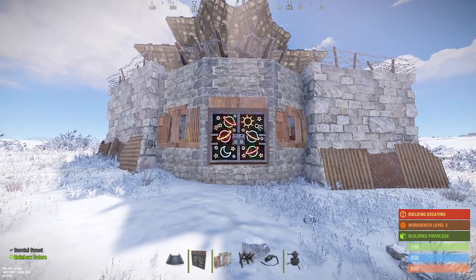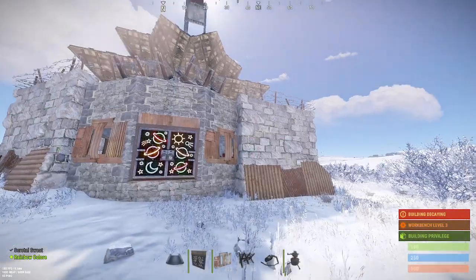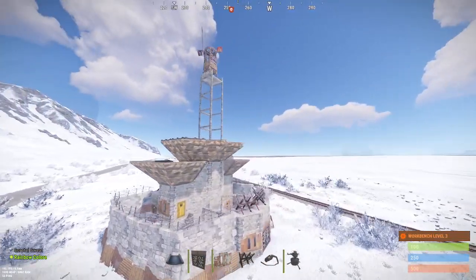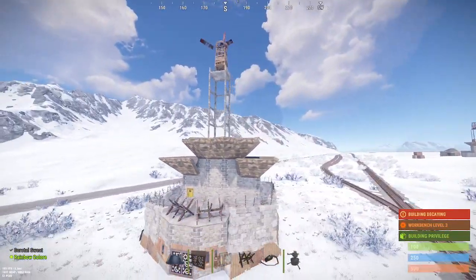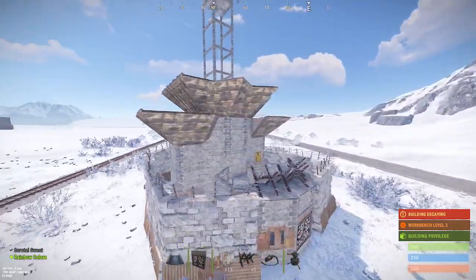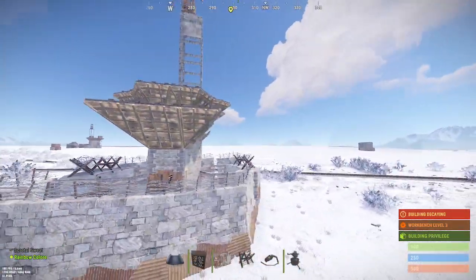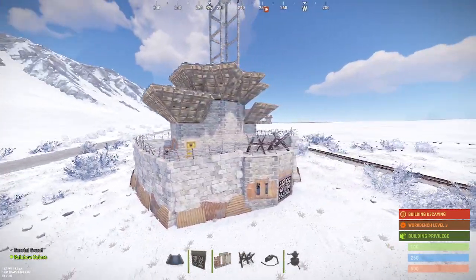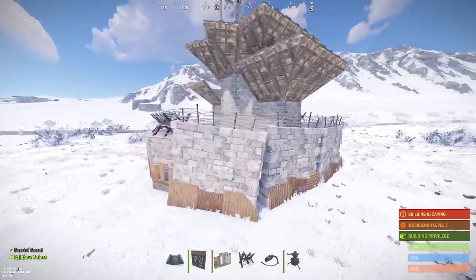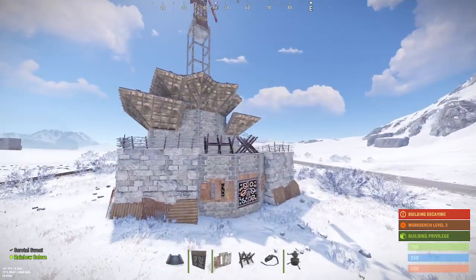Welcome to the port-a-potty. The port-a-potty is a super fortified, turret-protected, electrical all-in-one base for solo, duo, trio, quad, or however many players you want to fit into this base. As we take our tour around the port-a-potty you will see that the fortification is top-line. There were some issues placing walls but you can fix that.